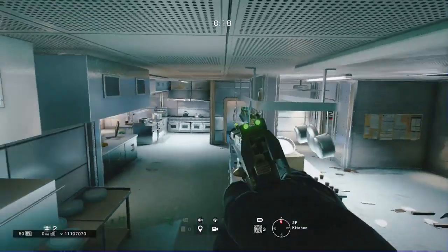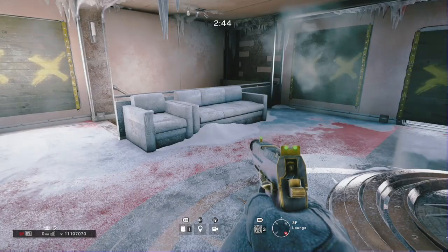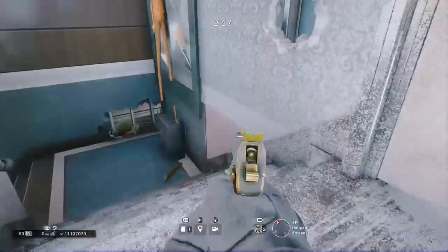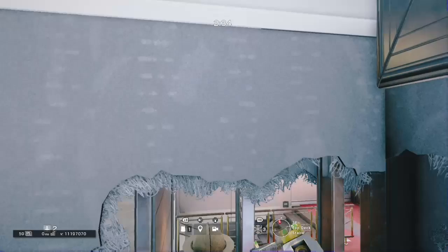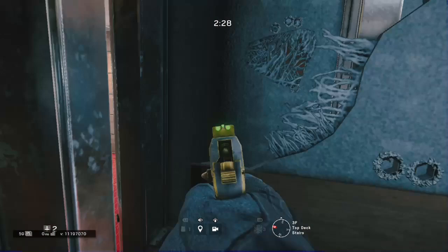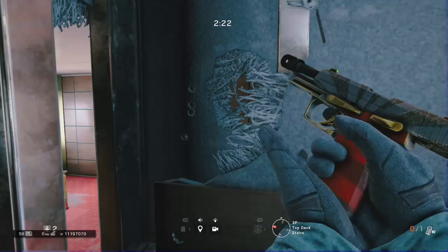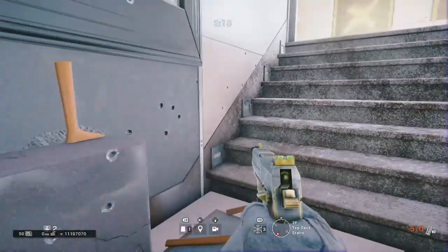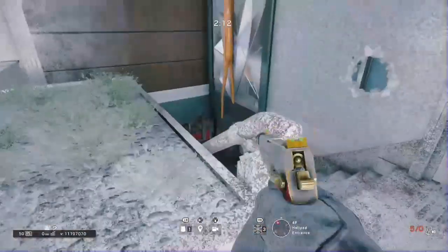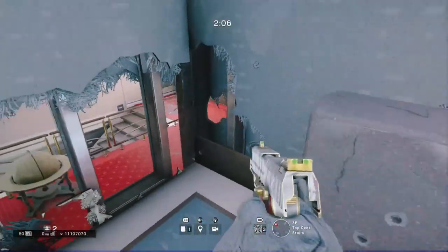This next one isn't so much a spot — it's more of an angle you can use. You just want to shoot some holes through the stairs as you can see me doing, but don't make it too obvious — maybe just create a single hole. If you shoot into this one you can also see through to the other side, which you can use to your advantage if you're attacking the casino room and have a Thermite or Hibana. That angle lets you see through to the window.